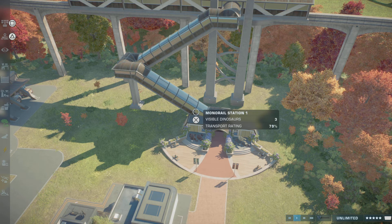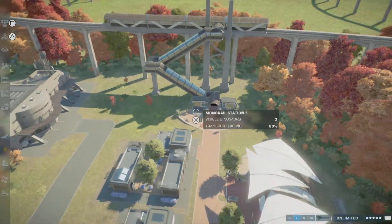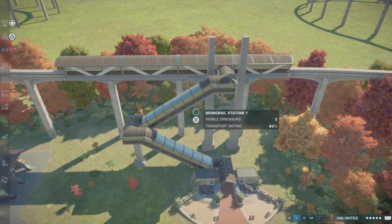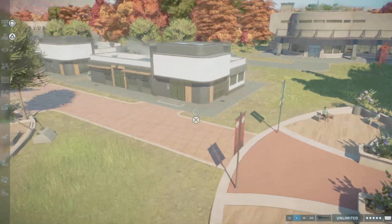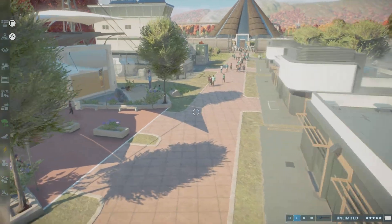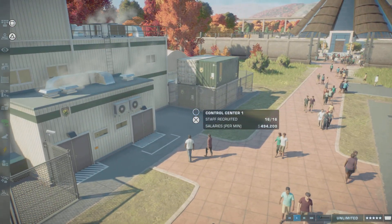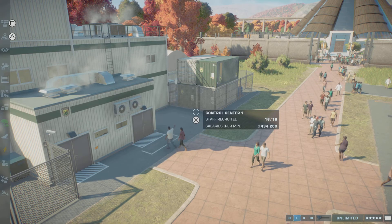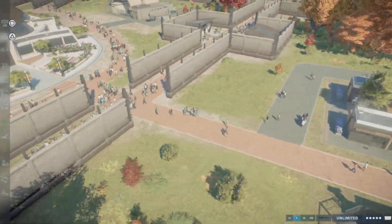I'll be talking about what it is and how to build it. So basically, here is a monorail station where you come from. When you come down here, there are ticket places where you can get all the tickets, and an employees-only section to get all the food and stuff.